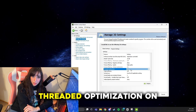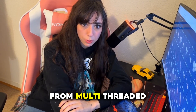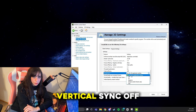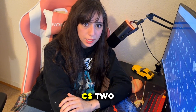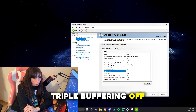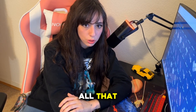Threaded Optimization — on. CS2 benefits from multi-threaded rendering, and this lets your CPU and GPU work together better. Vertical Sync — off, always. VSync introduces input lag, and in CS2 every millisecond counts. Triple Buffering — off. It only matters if you use VSync, and you shouldn't once you've changed all that.